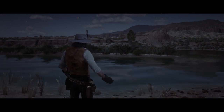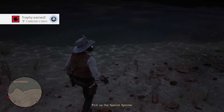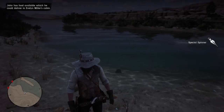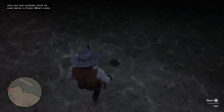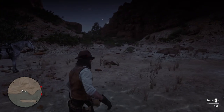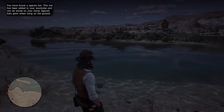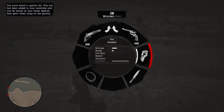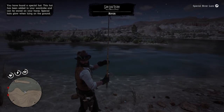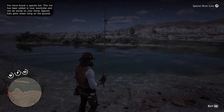Hey ladies and gentlemen, what is going on? It is your boy Matt Merced and I'm here with yet another Red Dead Redemption 2 video. I'm here with a pretty special video. What I'm going to be showing you guys is how you're going to be able to get Jeremy Gill's Fisherman's Hat as well as your special spinner lure in Red Dead Redemption 2. Stay tuned as I will break down how you guys are going to be able to receive these items for your character.